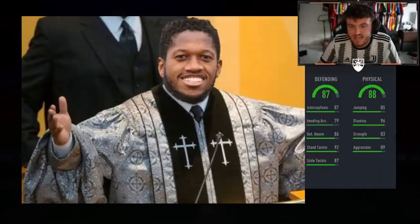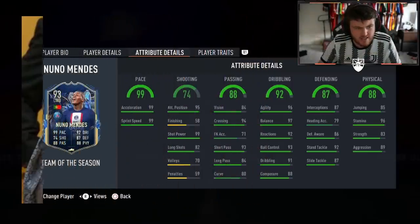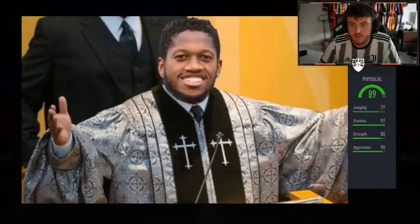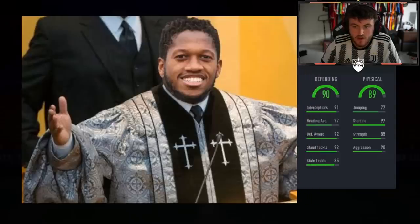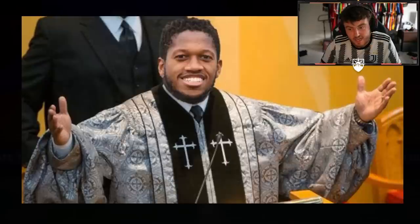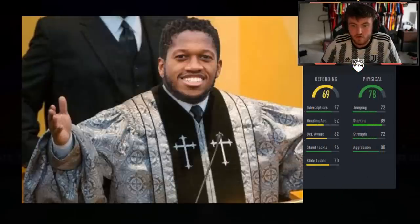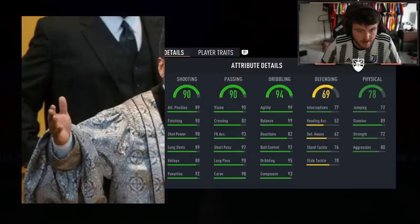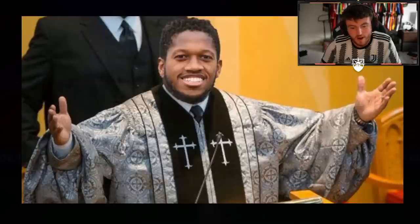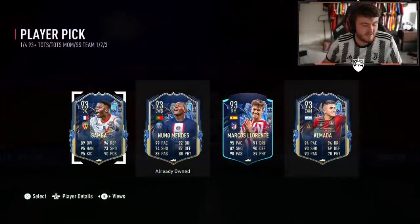This one he's already got. 88 physical, 87 defending, 92 dribbling, 88 passing, 74 shooting, 99 pace. That's okay, not awful. This is the moments card — 89 physical, 90 defending, 91 dribbling, 90 passing. Is this Goretzka? It's Marcos Llorente. That's an okay card. And then this one's another team of the season — 78 physical, 69 defending, 94 dribbling, 90 passing, 90 shooting, 94 pace. I have no idea who this is — Thiago Almada. I think Marcos Llorente is okay, he's all right.